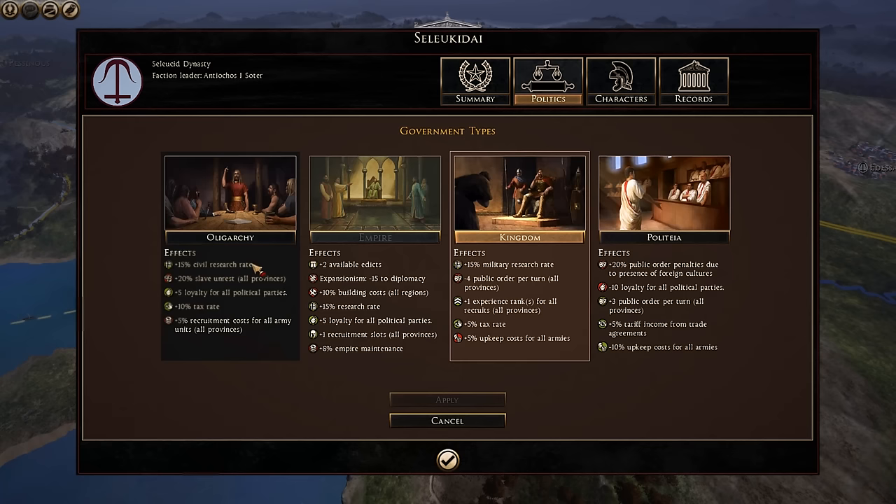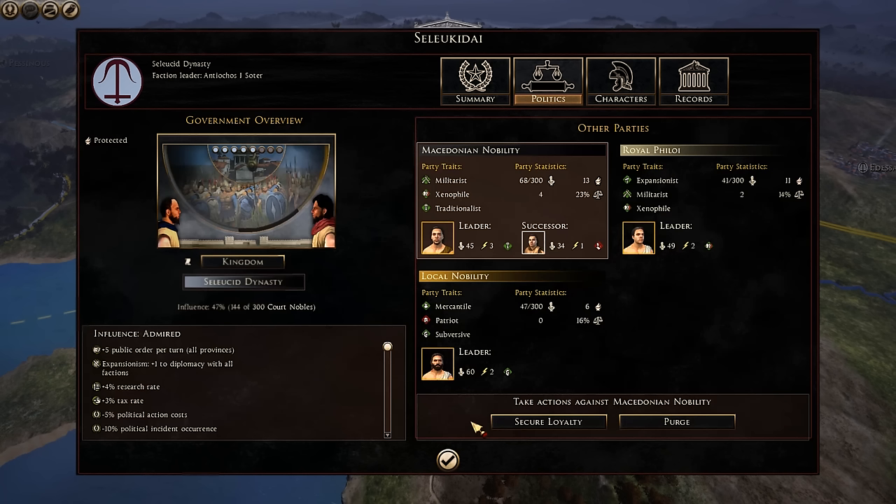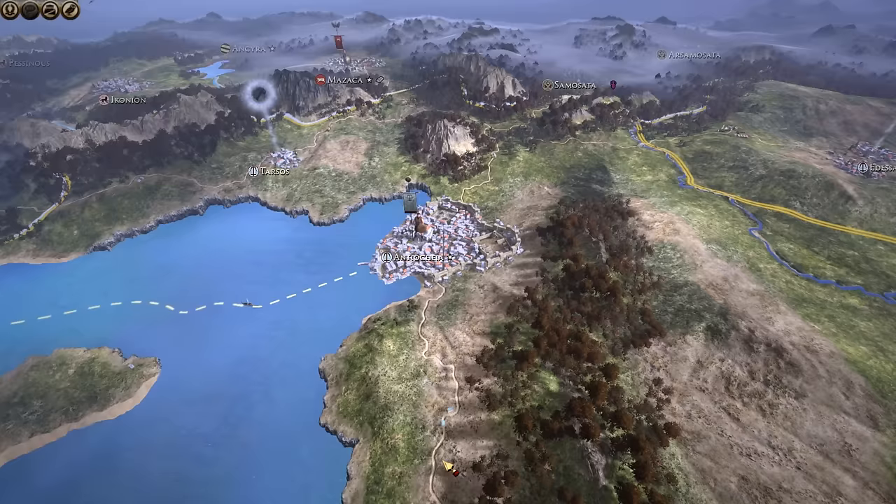For government, you start as a kingdom, which gives plus 1 XP rank and a military research tax rate — however, it also gives increased upkeep costs and minus 4 public order per city in every province. That's a little harsh, but on normal difficulty it won't be the end of the world. The plus 1 XP rank is vital. I recommend staying as a kingdom for quite a while. Swapping to an empire or oligarchy doesn't give you big buffs, and Politea gives a debuff to foreign cultures — which you definitely don't want, given how many foreign cultures you'll have.